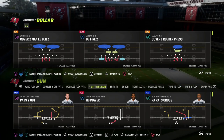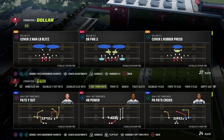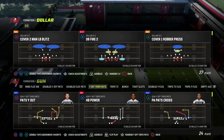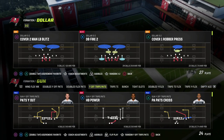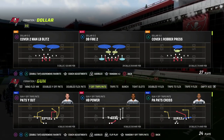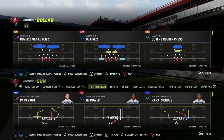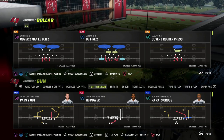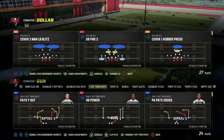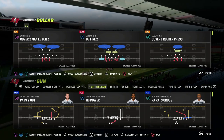If you want to get my full U-Trips offensive e-book, make sure you're in our Patreon. That e-book is going to be available to all of our Patreon members, who also get access to all of my Madden 23 offensive and defensive e-books, as well as any updates to those e-books while your membership is active. It's only $10 to sign up — the link is down in the description below.